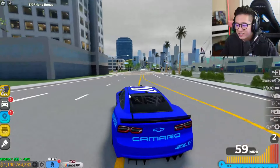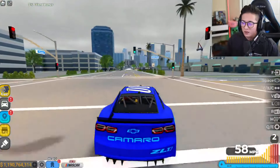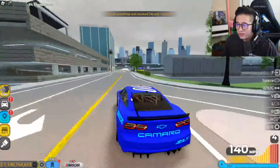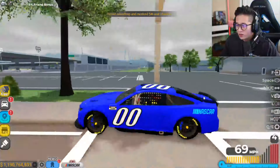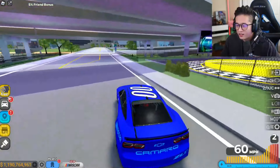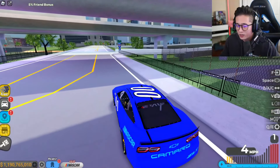As you guys may know, NASCAR only goes one direction — one big circle. I love how they have this arrow that also helps the car stabilize around the track. Let's go ahead and upgrade it and see how much faster it gets.